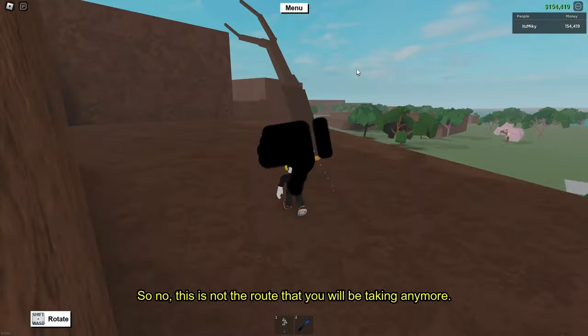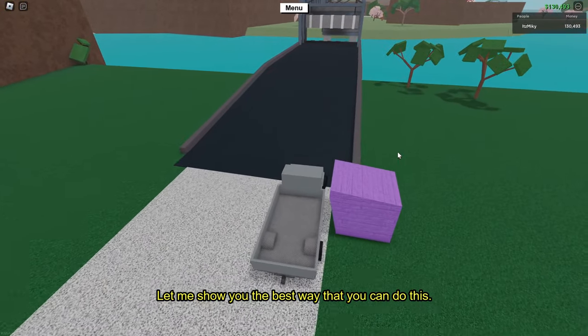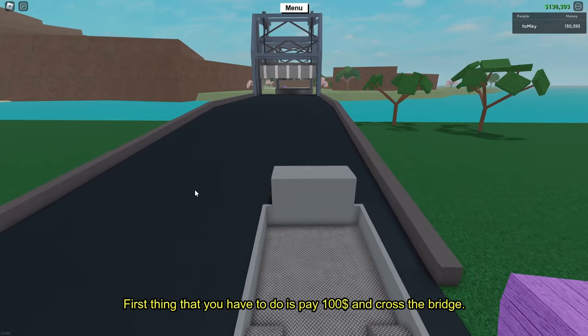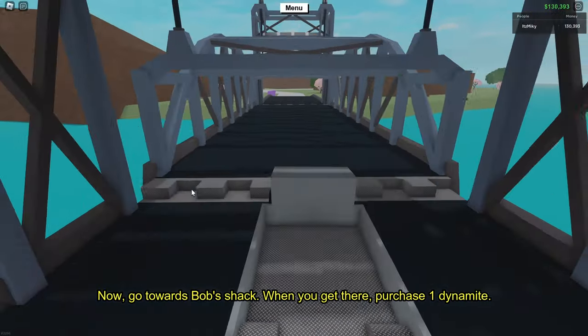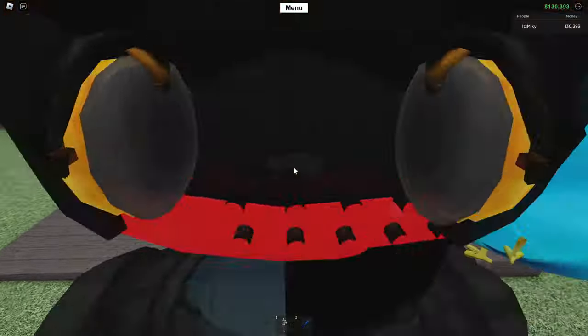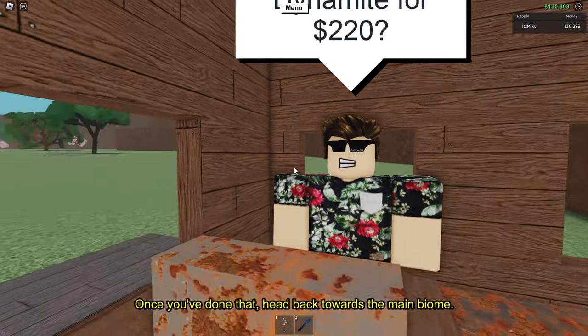So no, this is not the route that you will be taking anymore. Let me show you the best way that you can do this. First thing that you have to do is pay 100 dollars and cross the bridge. Now go towards Bob's shack. When you get there, purchase one dynamite.